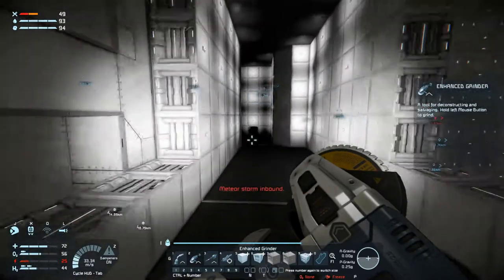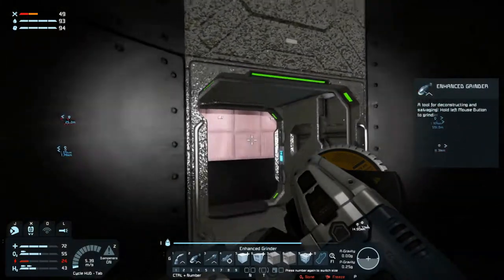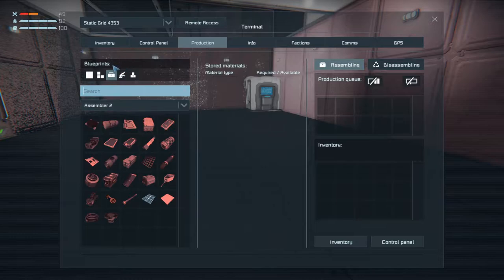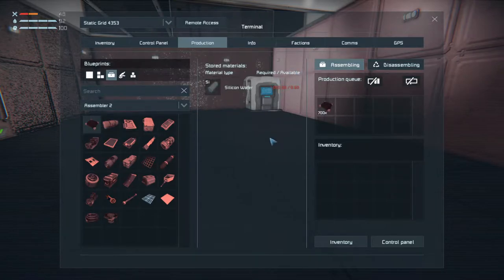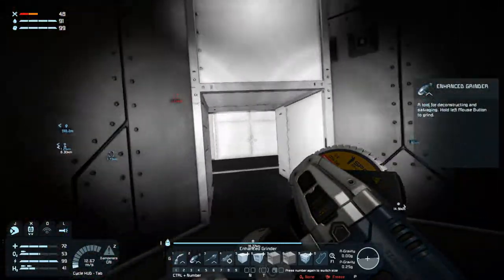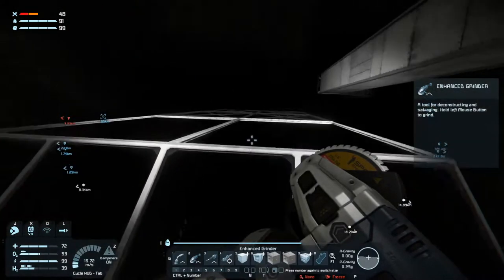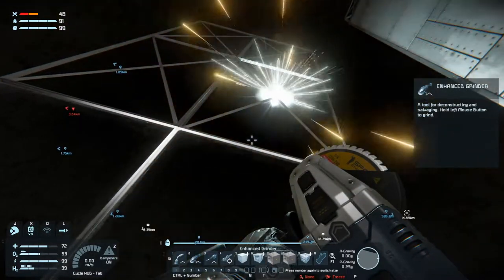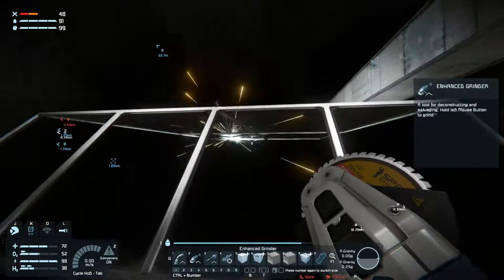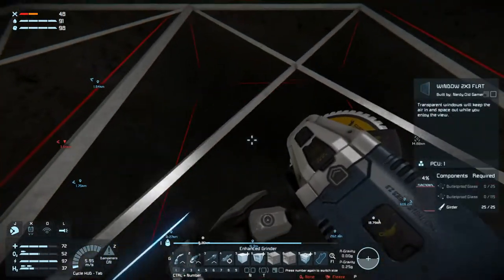We need to go get some energy apparently, and then we need to go start some bulletproof glass being made — so production, bulletproof glass, let's make a thousand. We have energy again. They're getting built. Okay, I like it.